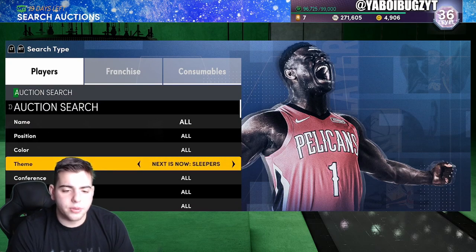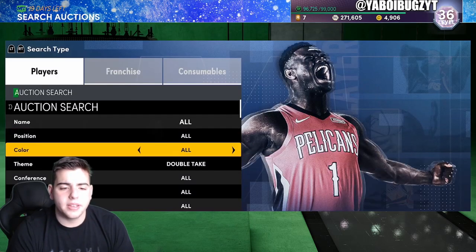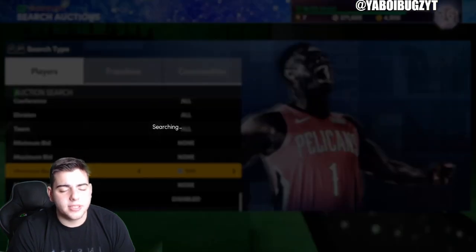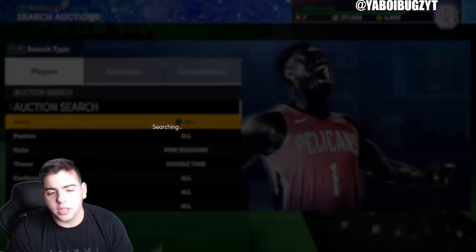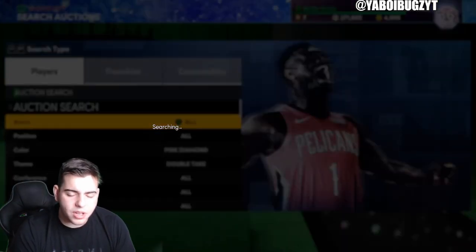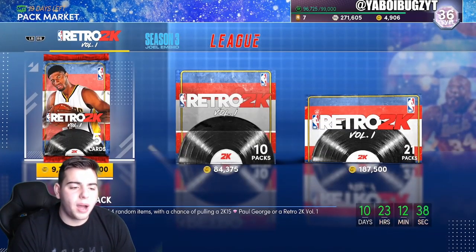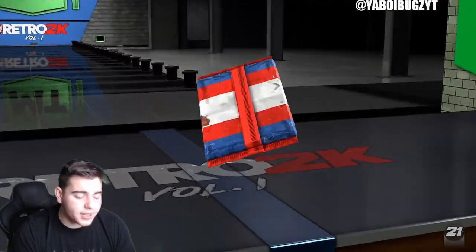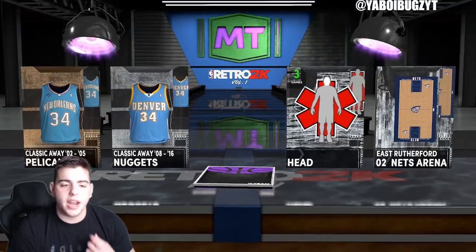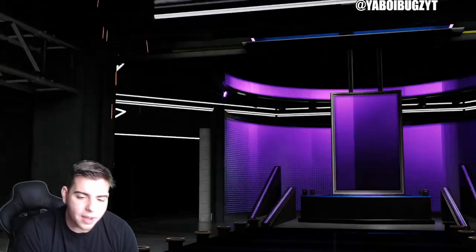One more good snipe filter: Pink Diamond Double Take — because Dwight Howard and D-Rose are both around that value. Pink Diamond Double Take is a pretty, pretty good snipe filter. Other than that, there aren't really many other great snipe filters right now. I'm going to pop two packs and hopefully get some fire — pack luck this week has been crazy.